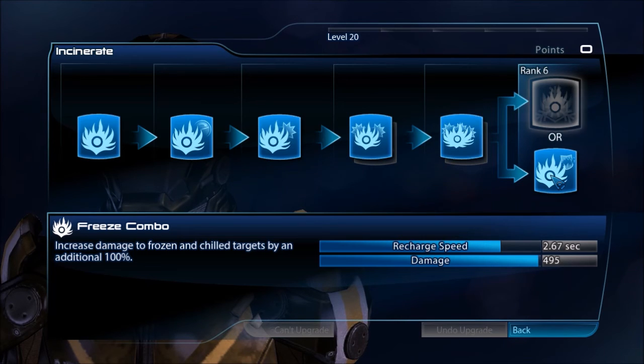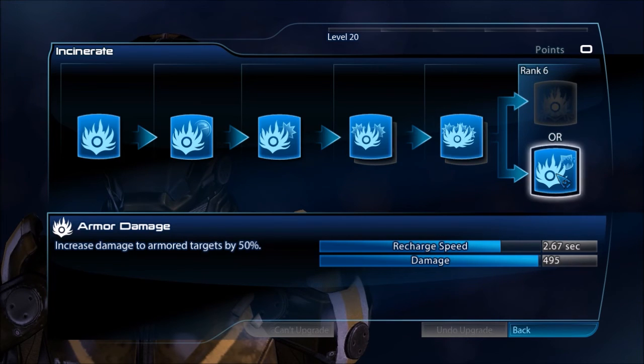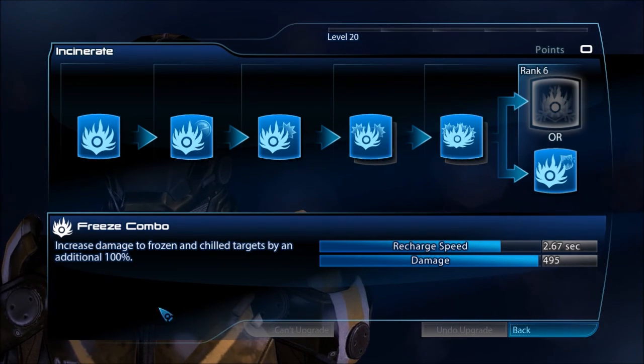For the last Incinerate rank, you have Armor Damage versus Freeze Combo. The Freeze Combo isn't a bad idea since you'll certainly be doing cryo explosions a lot, but it assumes you're only detonating with Incinerate, and that's not always going to be the case. In my opinion, Armor Damage is more important because you're going to be using Incinerate on armored enemies a whole lot — it's really the quickest way with this kit to take down armored enemies. But if you plan to do lots of cryo explosions specifically, Freeze Combo is definitely a good way to go as well.